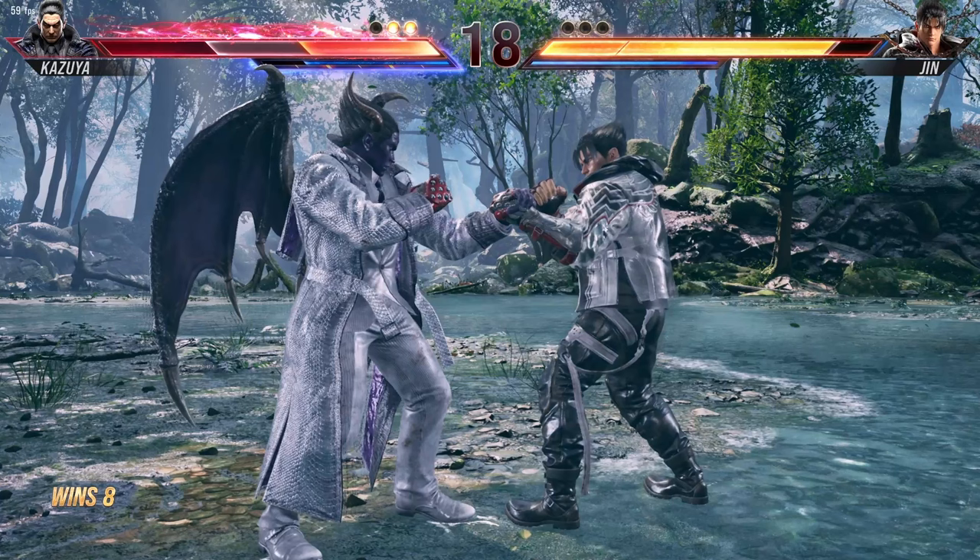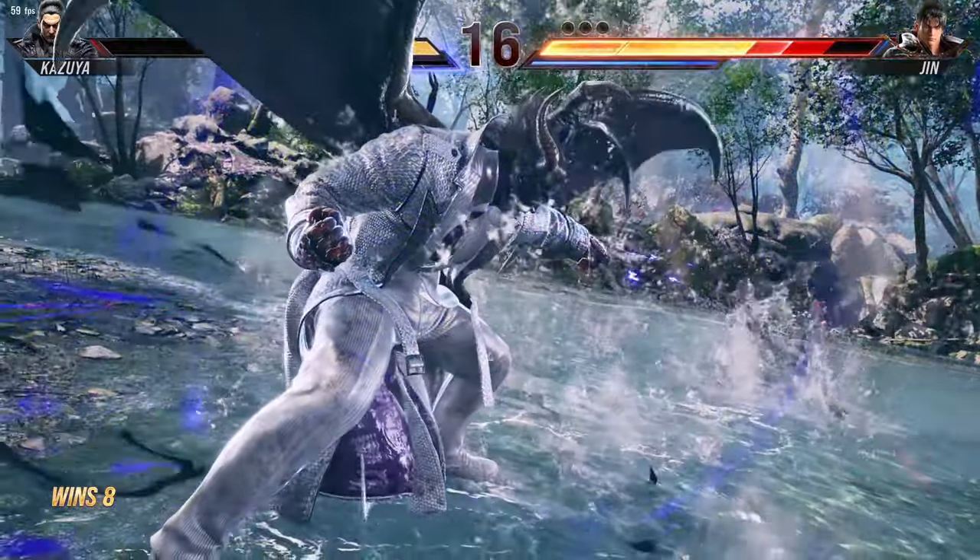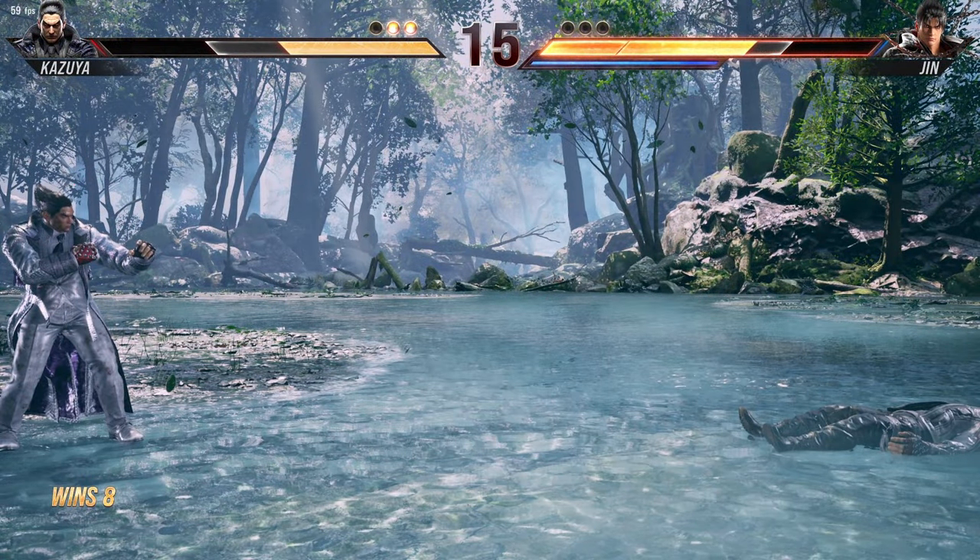Heat smash is a command only available in heat state. It is like the rage drive mechanic from Tekken 7 and also drains all your remaining heat gauge. To use it, just press the heat burst command or button.